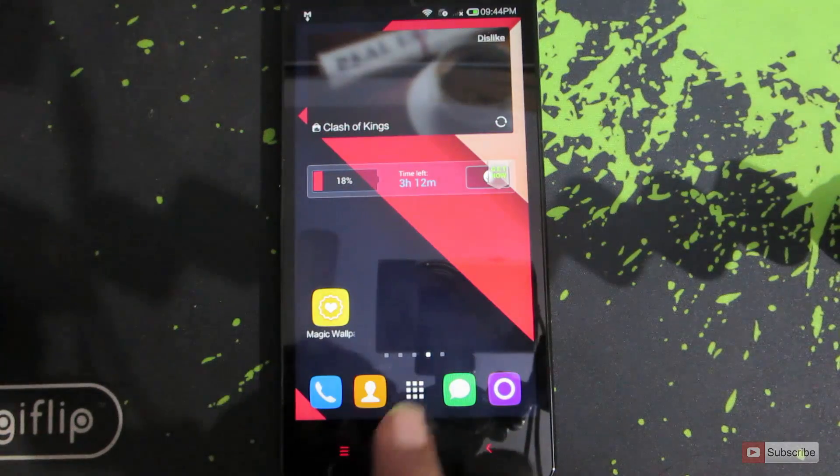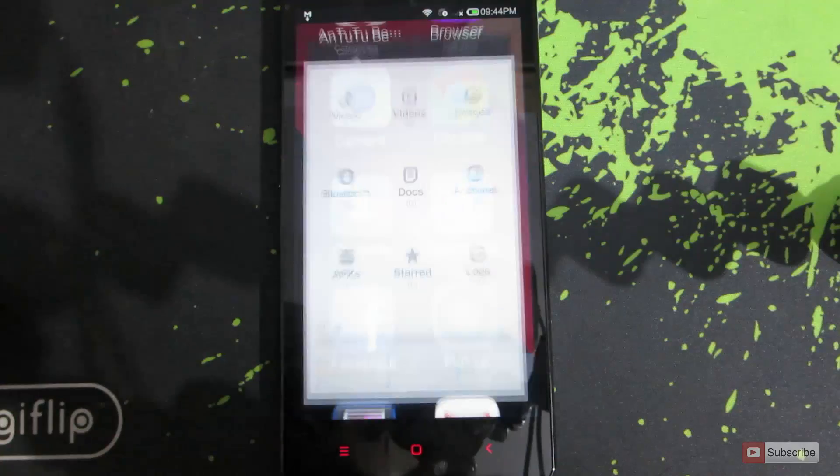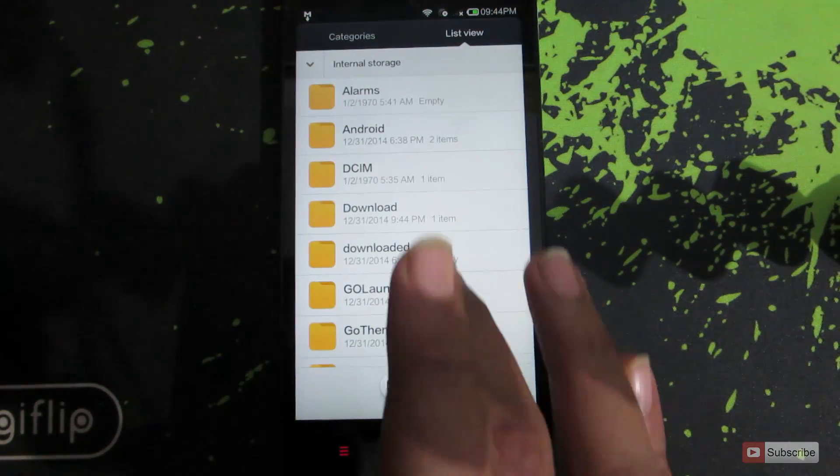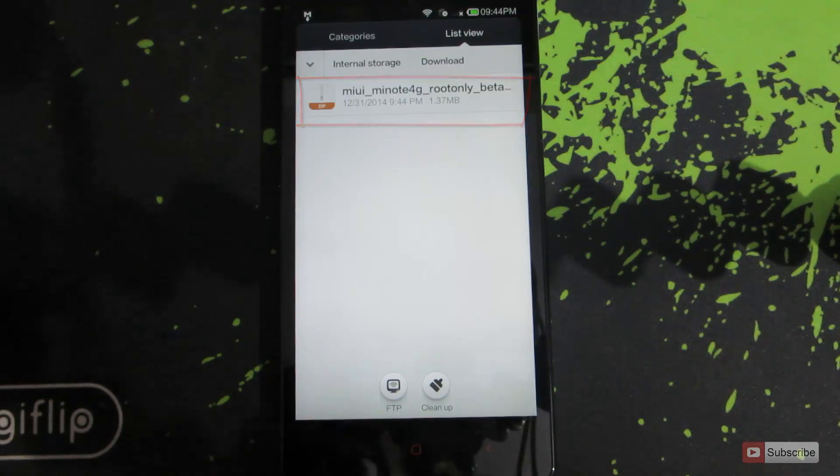Now let's go check the file. We are using the basic file manager. There you go — there is the MIUI beta package file. That's the file that we need.